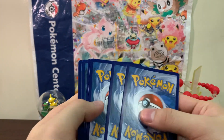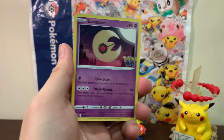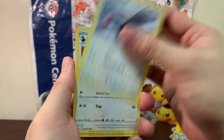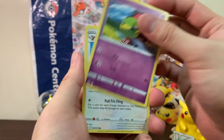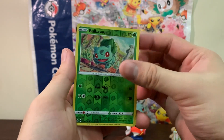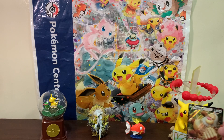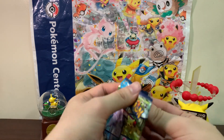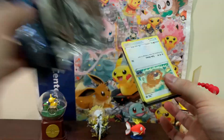Hopefully we get a decent pull from this box. The Team Mystic and Team Valor box didn't give us that much — we did pull a Mewtwo V-Star but no big ones. From this box we got a Bulbasaur reverse and another Slacking — oh man, I think that's the third or fourth Slacking. I can't even add that to the giveaway since I already added it.